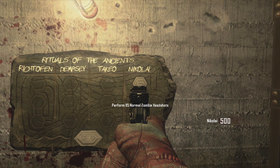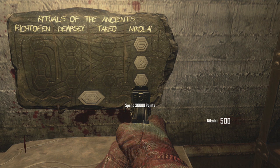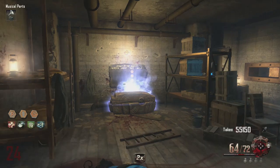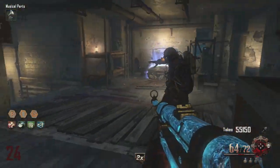This is awesome because if you go to the Rituals of the Ancient board in the spawn room, you'll notice you've been set challenges that you need to complete in game. One of them is to perform 115 headshots, another is to capture 6 generators, and the other is to spend over 30,000 points.